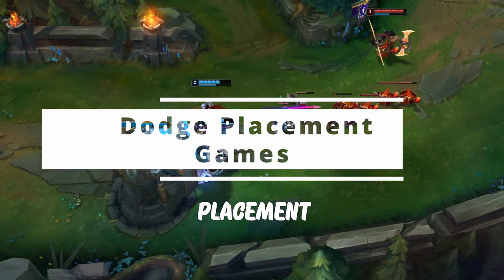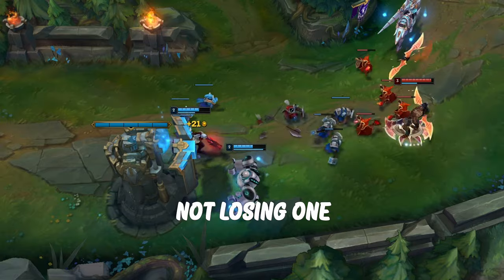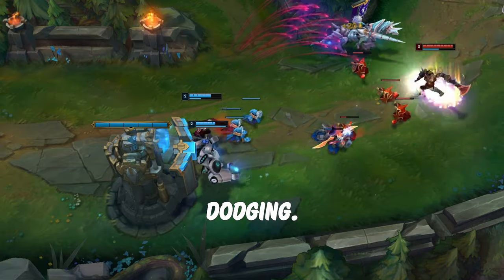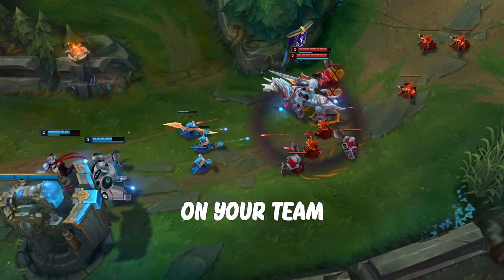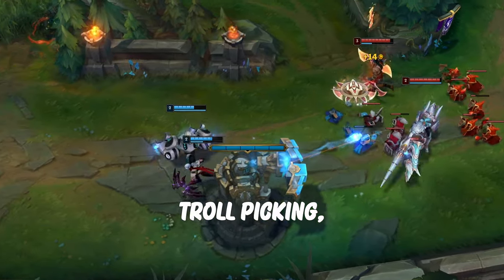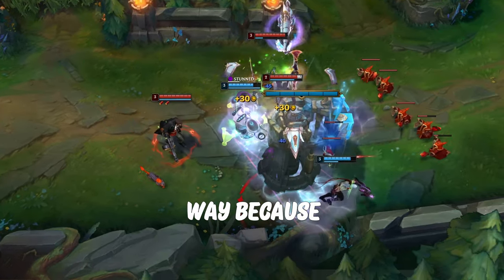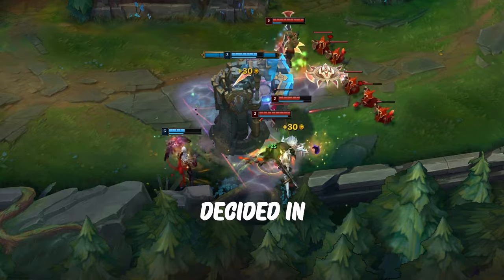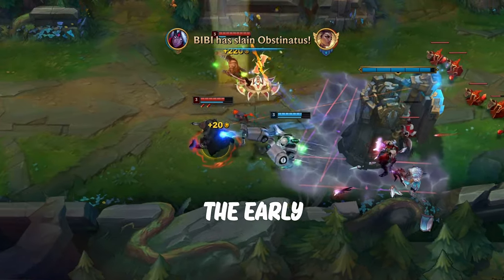My second tip is to dodge placement games, because you are not losing LP for dodging and you are not losing one of your games either. This is very important if you see someone being off-role on your team, or if you are off-role. If someone is troll picking, then of course dodge in that case as well. You can save your MMR this way because most games are decided in champ select, and you don't want to see those negative LP games during the early season.